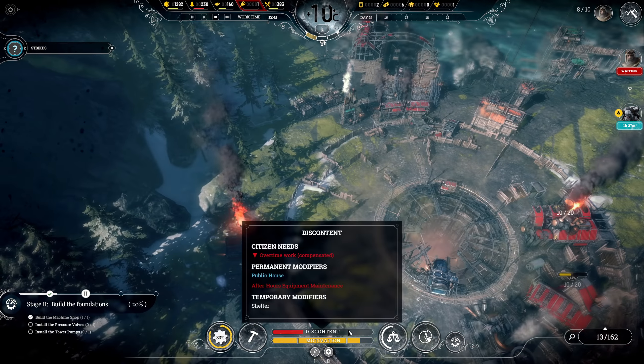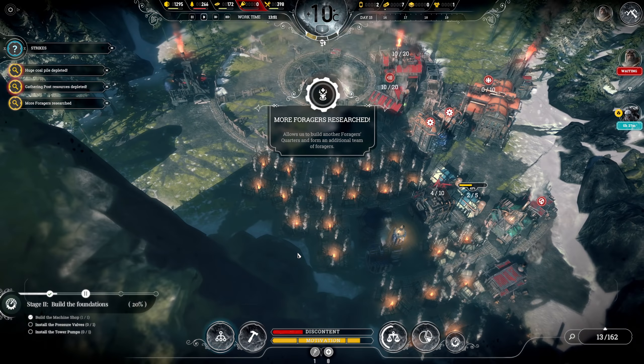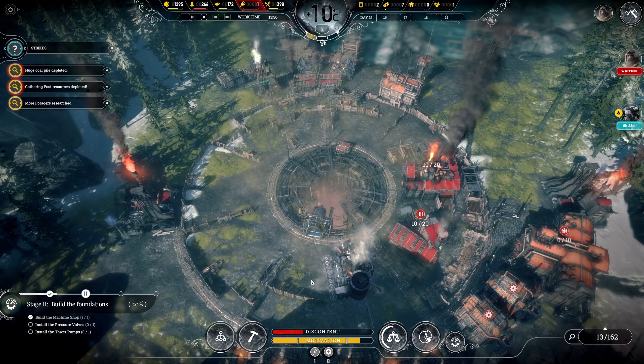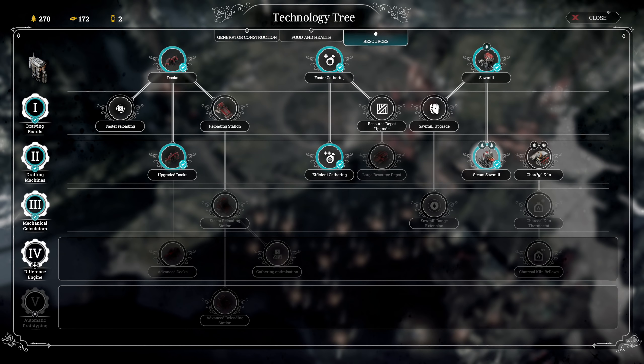The workforce I freed up - let's have all of them in the gathering post here for the second steel pile. We now have two steel piles working from the upgraded docks, because the upgraded docks can have two of them. Now they can work on that, compensating for the steel consumption I have from this one here.